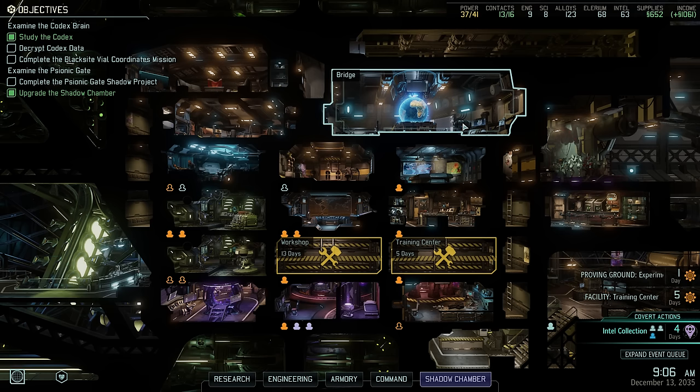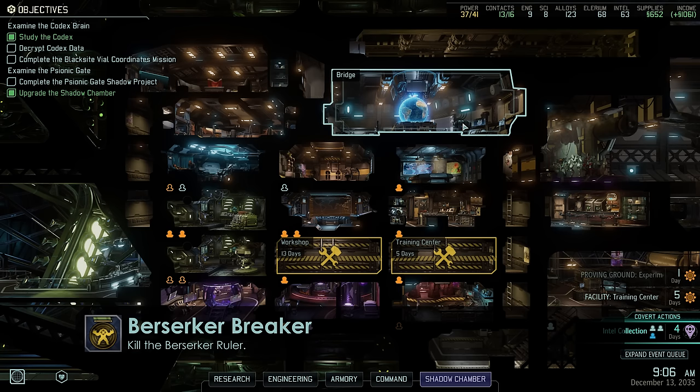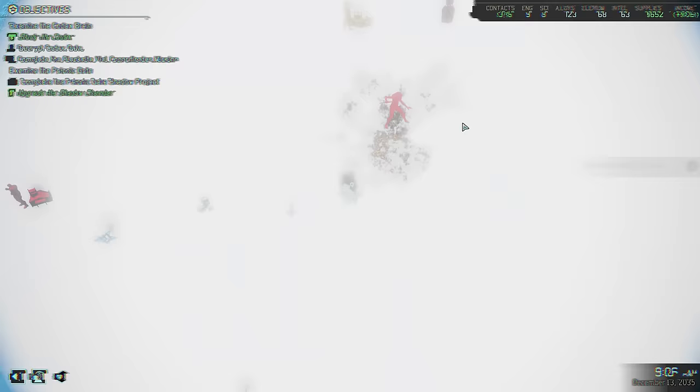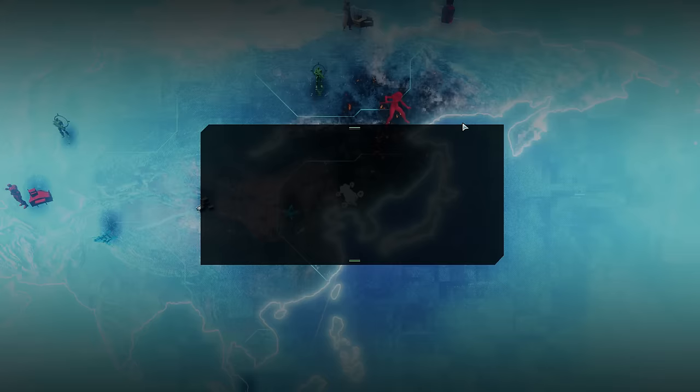Hey there, and welcome back to XCOM 2. My name is Pete, and today we complete another episode of our Legend Iron Man walkthrough of XCOM 2 War of the Chosen. Last time we left off after defeating the Berserker Queen in combat, which did actually unlock an achievement that I simply forgot to edit into the episode. So here it is — Berserker Breaker now unlocked, achievement number 46 of this playthrough.